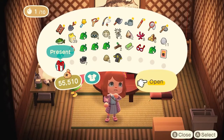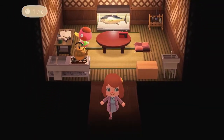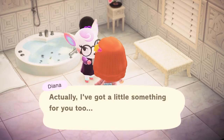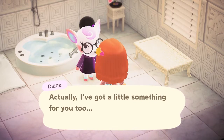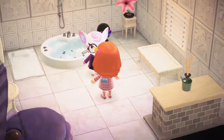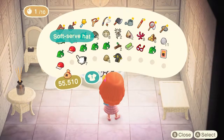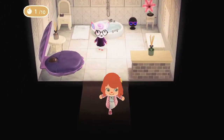In total, I spoke 10 times with the villagers and I got two ordinary items. One of them was a giant bow, which I adored, and the other one was a soft serve hat. I'm pretty happy with those two gifts, even though they're regular items, because I've been trying to find them in the Able Sisters store.